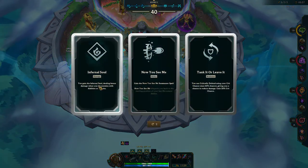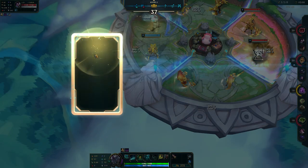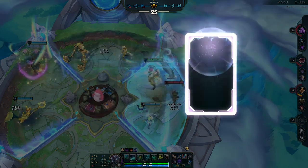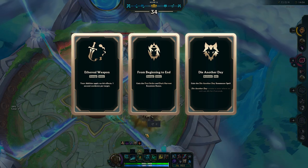The other augments you want to look out for are Infernal Soul, Executioners, The Brutalizer, and Thread the Needle. If you are unable to find these, augments such as Mad Scientist and Ultimate Revolution for Prismatic augments are just as good, and any damage-related augment on the lesser ones will have to do.